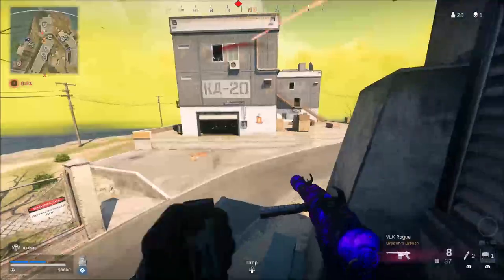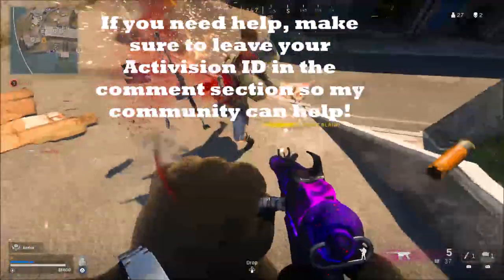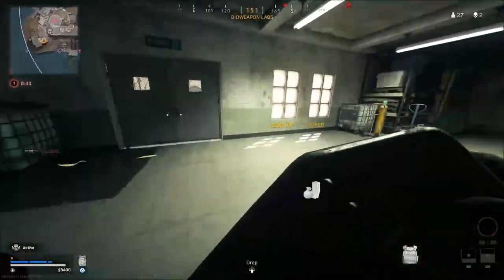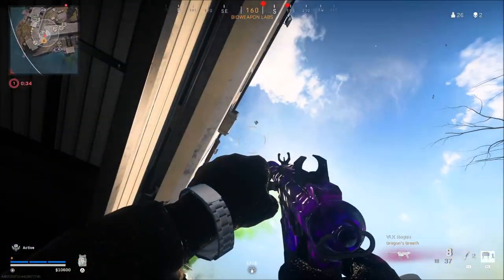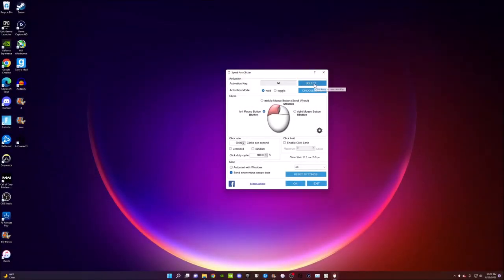Alright, we're going to start off with the PC method. The requirements for this glitch are to have a friend, but if you have a second platform you can also use that to make it 100% solo. You and your friend will need to have Warzone installed and an auto clicker, which is also going to be linked in the description below. Keep in mind you're the only one that needs a mouse and the auto clicker — your friend just needs to help you and have Warzone installed. First step is to open your auto clicker, and if it doesn't work in Warzone, make sure to open it as an administrator.